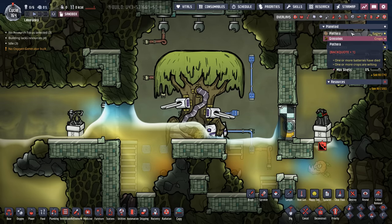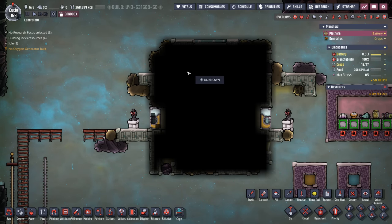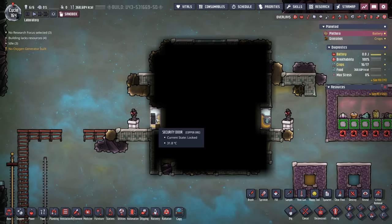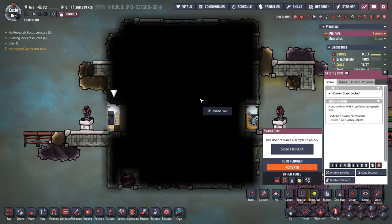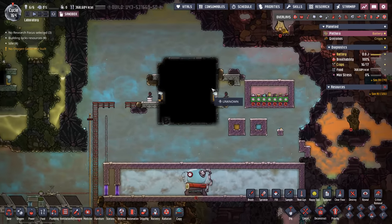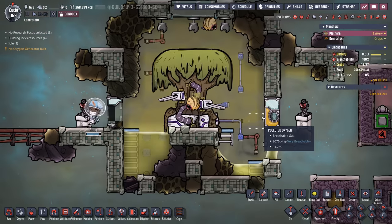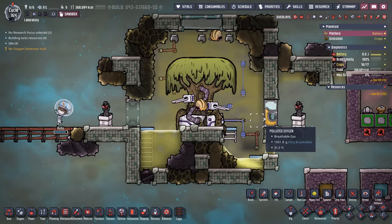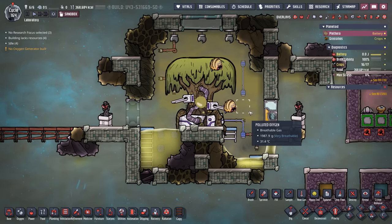Let's head back over to our laboratory to learn more about this tree. When you first show up on the marshy asteroid, the tree is going to be surrounded and enclosed in a room like this, so you're going to have to submit a duplicate bioscan to open the room and reveal the tree. We'll go ahead and submit the bioscan and wait for Ruby. And there's our freshly revealed tree — this is almost identical to how it's going to show up on your map.